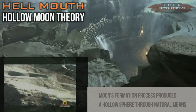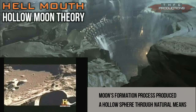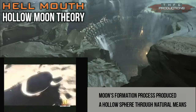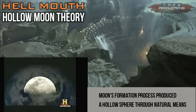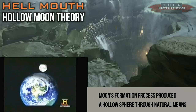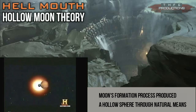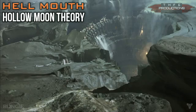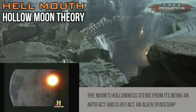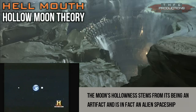Bungie often plays off mythology or all sorts of deeper meanings in their games — they try and make parallels. So I believe the hollow moon theory is that the moon might be hollow. Some people think this is true, though there's not much scientific basis to it. One theory says that during the moon's formation, something about the molten interior and the collision — how it was formed — they think the interior is hollow, based on some resonance features with the moon. Another theory claims the moon is hollow because it's an alien spaceship.